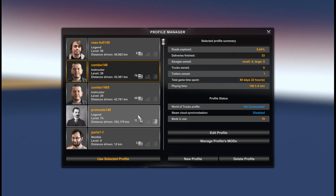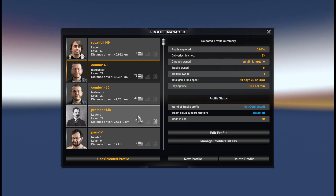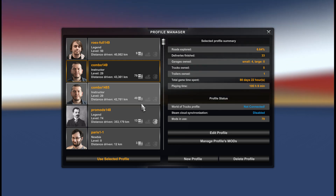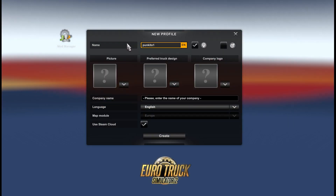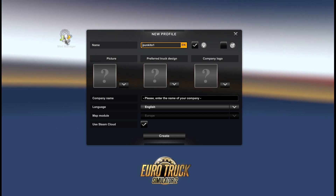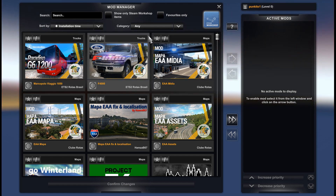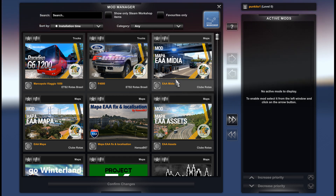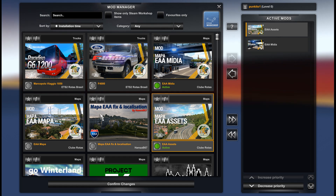Let's start from the profile. We need a new profile for this because it is standalone and we will use another model of the game. We will add mods first. We have only three required mods: media, assets, and map.